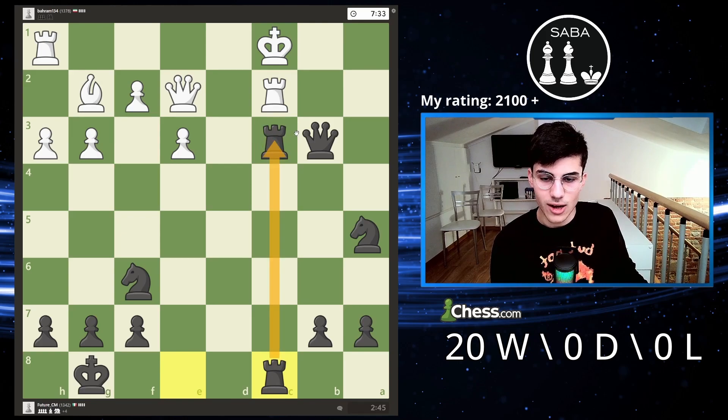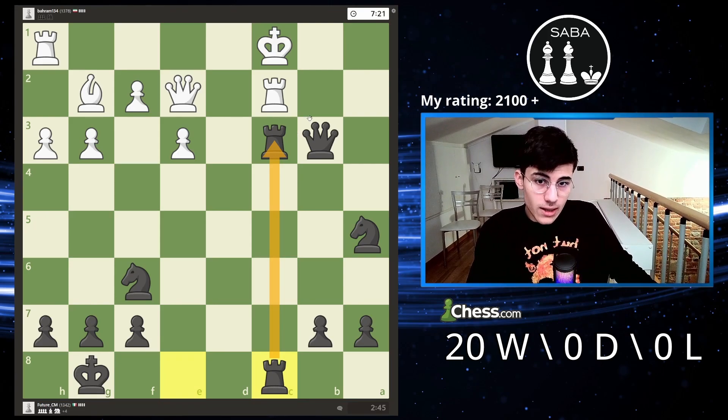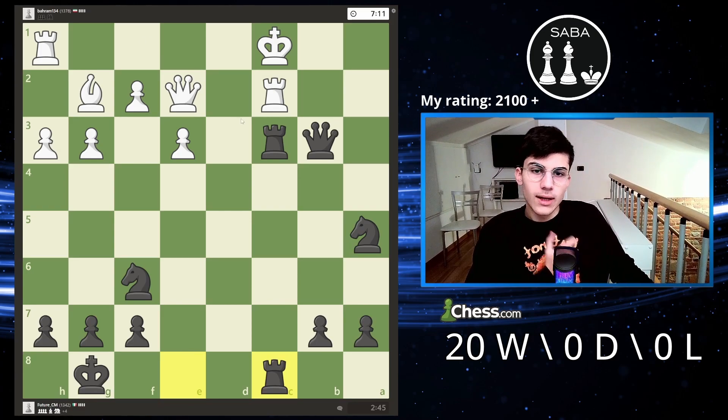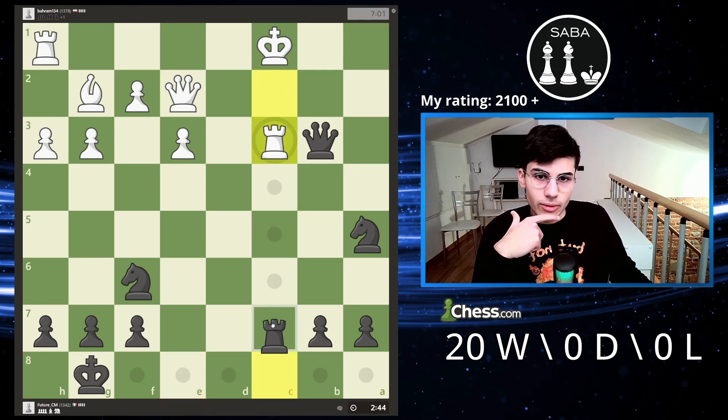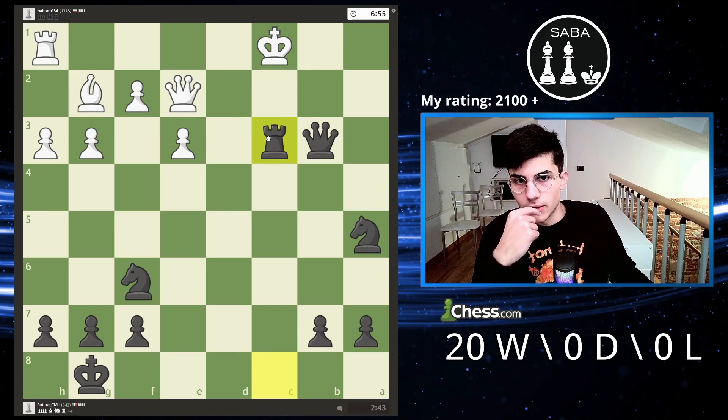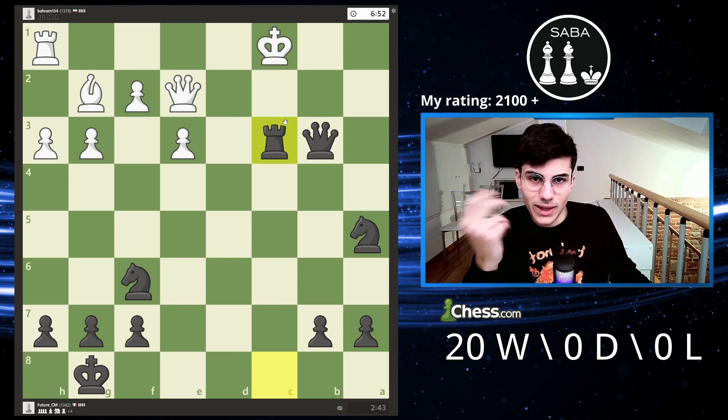Now he's in a lot of trouble. Trading is good, but instead of doing that I could have traded everything — rook and the queen. But at this point I'm making so much pressure that he's going to be checkmated or has to sacrifice a lot of material. Trading is good, but if you see a better move, obviously you should play it.